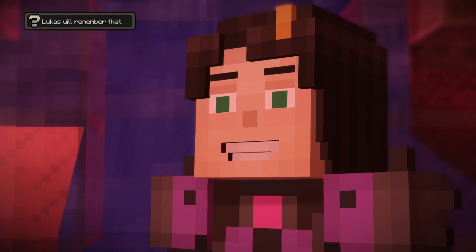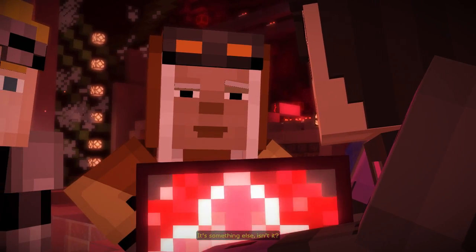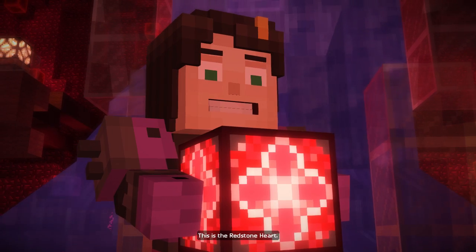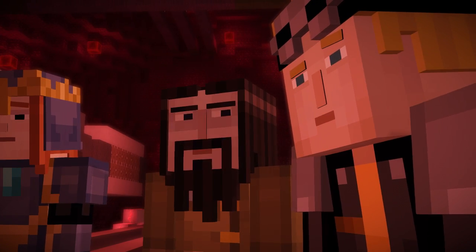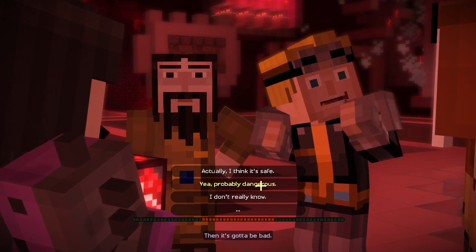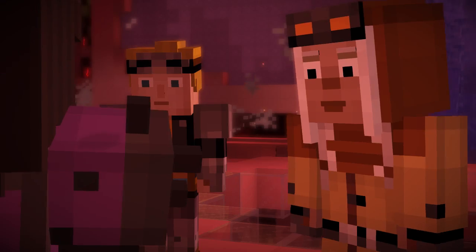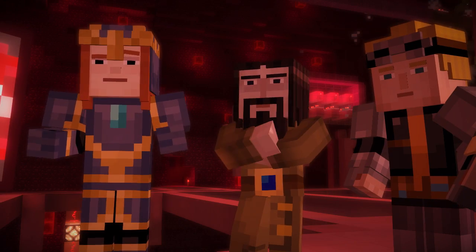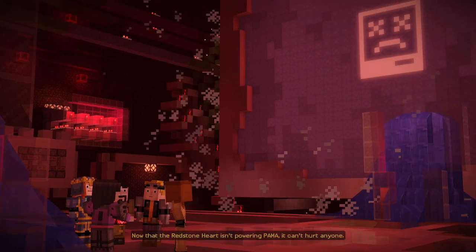Back at you, Jesse. It's something else, isn't it? What is that? This is the redstone heart. Beautiful. And dangerous too, right? You mean if it was inside of Palma, then it's gotta be bad. It's obviously dangerous. Actually, the heart is just a power source. Nothing inherently evil about it. Now that the redstone heart is no longer empowering Palma, it can't hurt anyone.